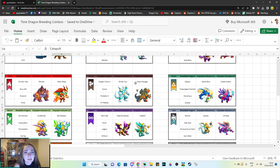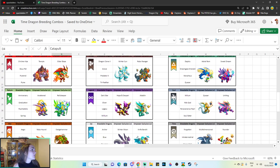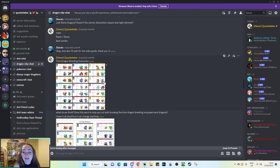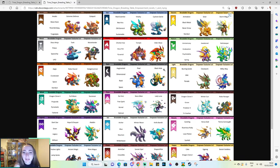So if there's any particular dragon that you want to go for and you weren't sure which element you'd have to breed with Time, this should give that to you. This was also posted in my Discord server — it's actually one of the pinned messages if you ever want to quickly check it. We can just open up this image file here and you'll see that this is a really easy way to see all of the different dragons.